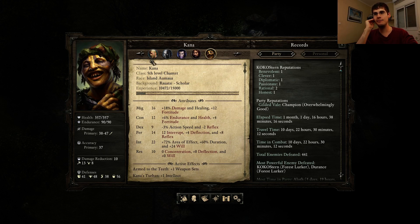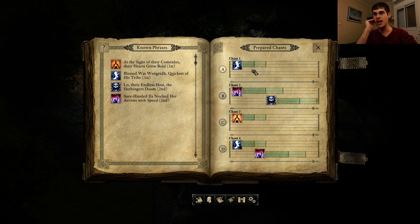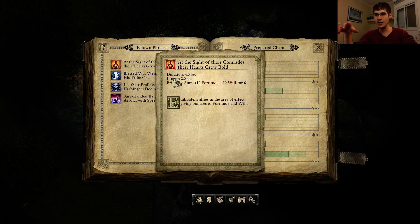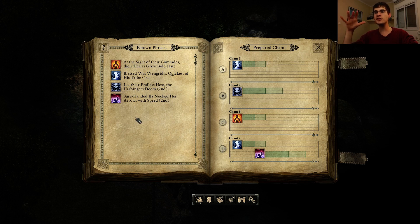About Kana specifically — let's talk a little bit about the chants. So there are verses, and you can assign them. Each verse has a duration and a linger time where in the linger time you've already started another one but the effect stays. Basically these are friendly or aggressive auras. This is a fear aura that makes everybody feel frightened. So this is a really cool system in theory.